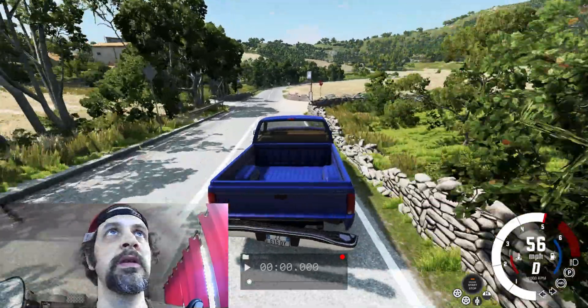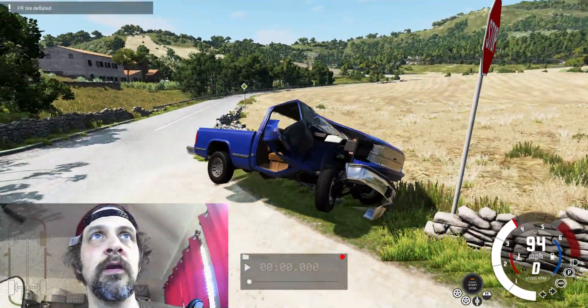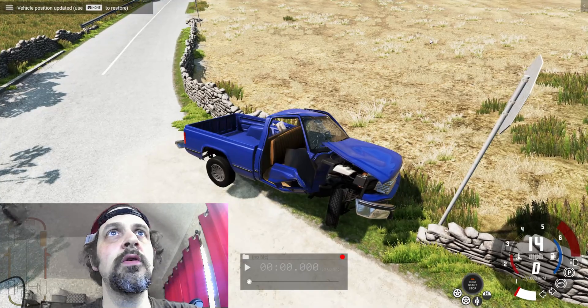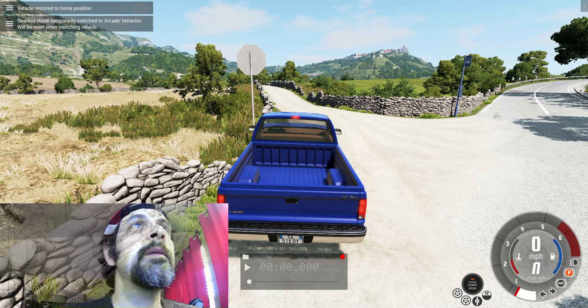Oh, that was good — wow, look at that! Let me zoom in and take a look at this. It glitched out there. I'm gonna go ahead and hit Control Home — that will save my car right there — and Control E pulls up my menu.